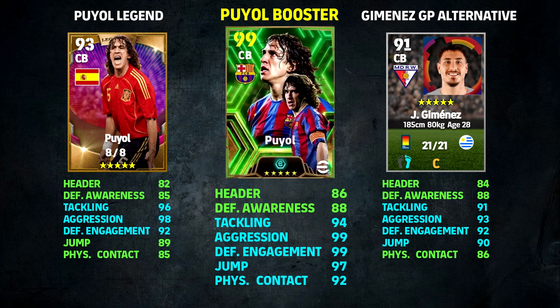From left to right we have the Legend version of Puyol — which I have and which you're seeing clips of — the Booster version in the middle, and Jaminas as a GP alternative. Stats shown in green are secondary stats under 90. This Booster Puyol's header can get quite high if you train him the way I'm showing here. And when they fix up the manager boost and add boosts, I would say this Puyol Booster is going to be one of the best defensive players in the game.